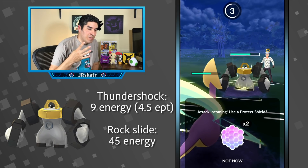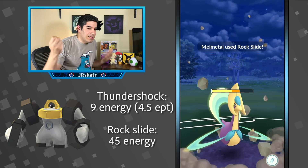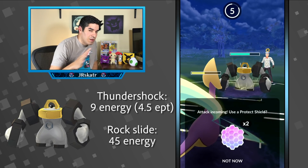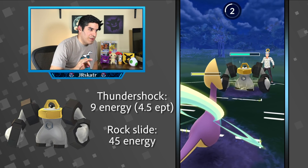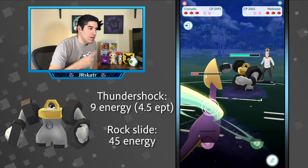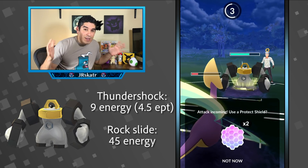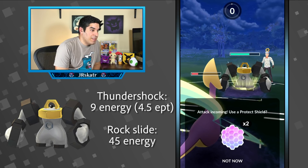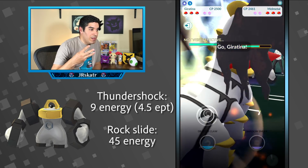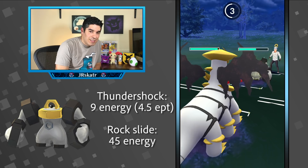Now I'm starting to think, what the heck — this seems a little quick to be getting a Rock Slide. Let's just say he did five and he's at zero. Now one — okay, something's off here. He just did one Thundershock and got off another Rock Slide. One, two — he did it again and then gets another one. What is literally going on? I'm getting frustrated so I switch. One, two, three — he did three or four there and gets another one. This should not be happening.